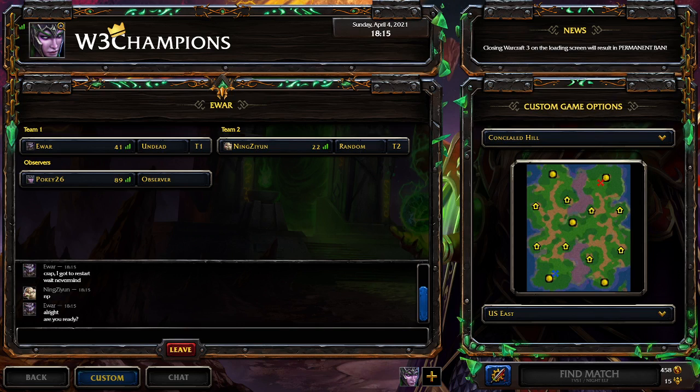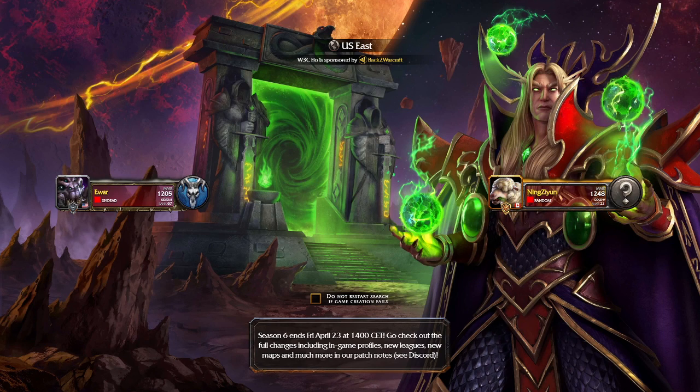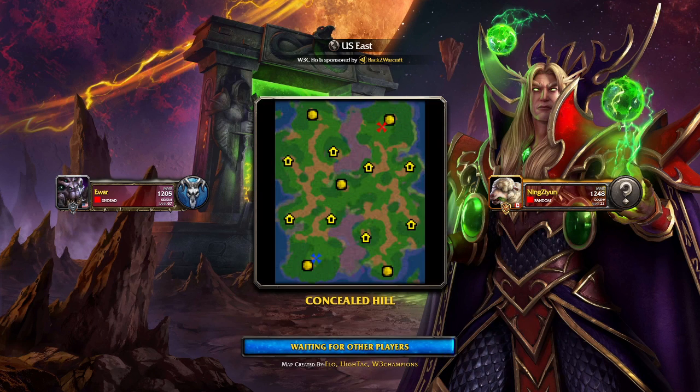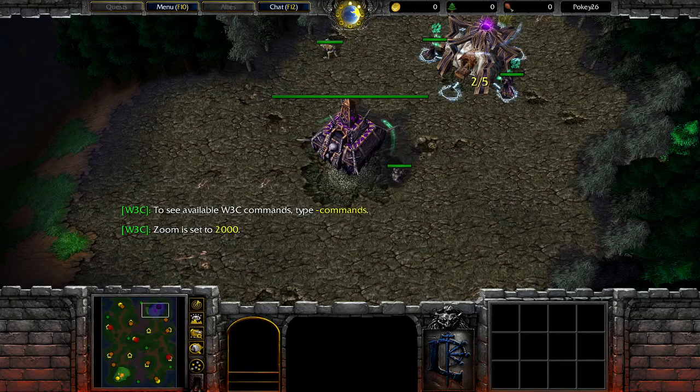But if Ningxian loses, it's very open. However, I believe the other players can still reach fourth place — it just depends how well Dami and Ningxian do in their next few games. It's definitely still open; they're just currently the frontrunners to reach top four, with Floss and Method Man just about guaranteed at this point with their current position.